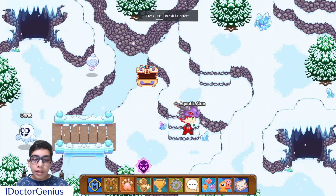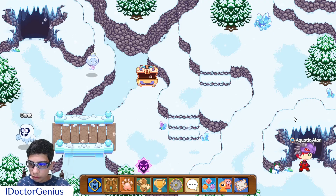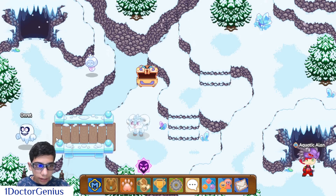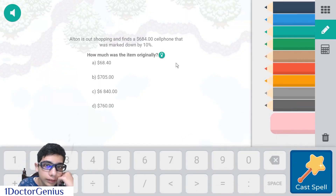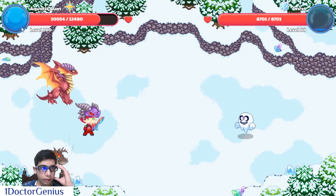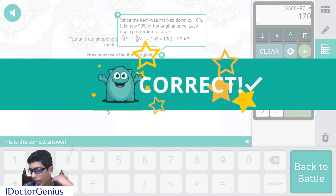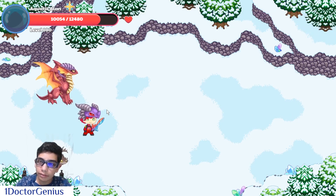Okay guys, I finally found where Mountain Valley is and now I can show you. Once we've come from here, we cross this sneaky guy and come over here. Once we've done that, we enter into this Mountain Valley cave and then we come here and battle this guy.